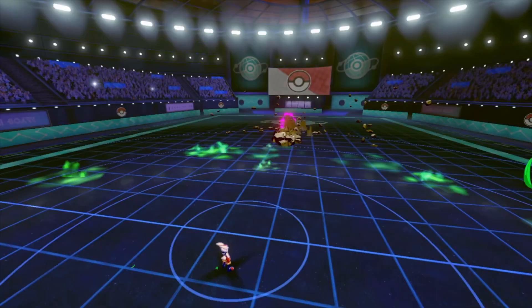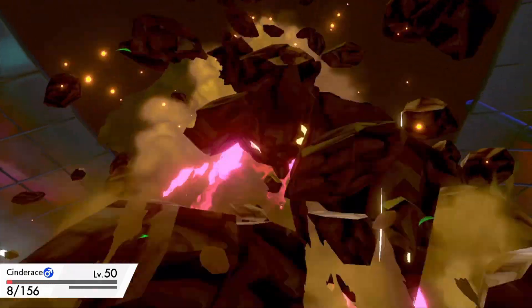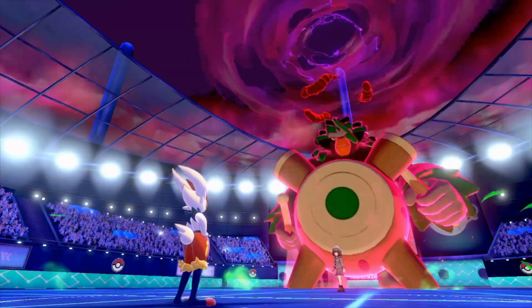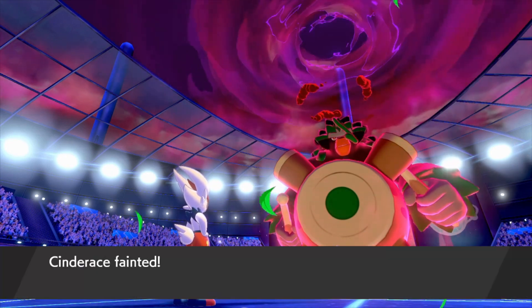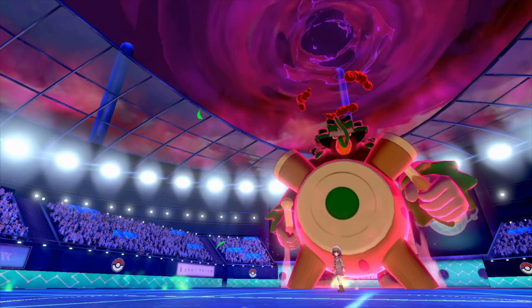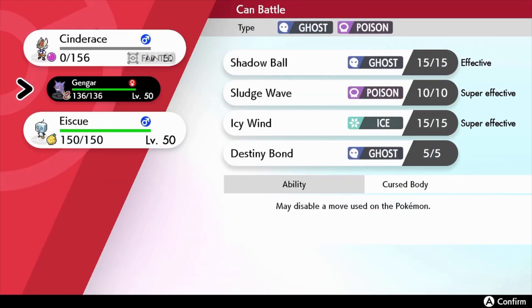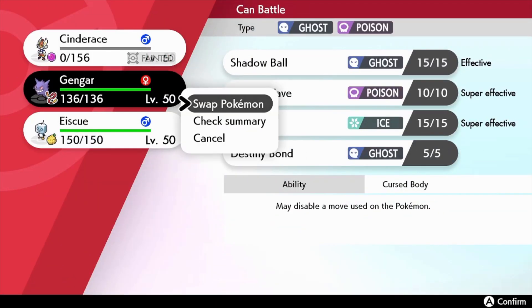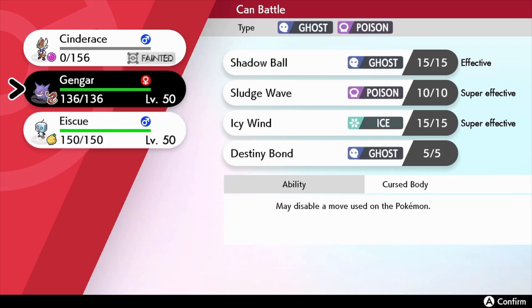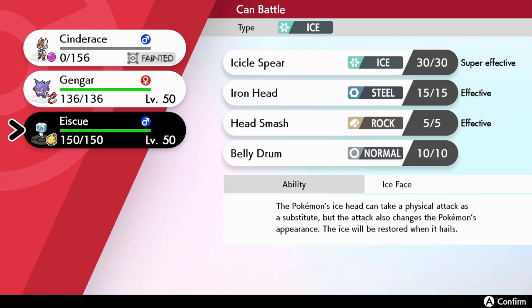Rillaboom goes with Max Quake. Cinderace fainted! The other opponent thinks they've taken care of my Ace Pokemon. I'm thinking which Pokemon to finish Rillaboom with.